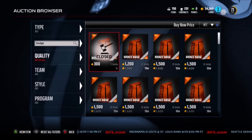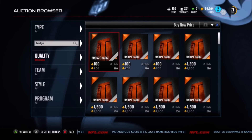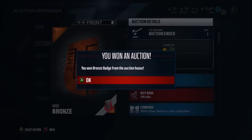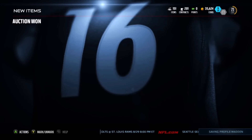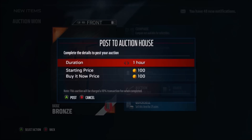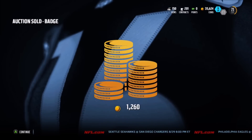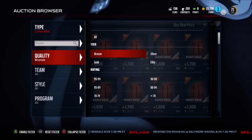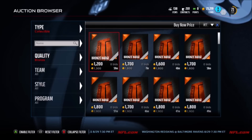You can make anywhere from maybe 300 coins all the way up to 2,000 coins on each one. I've sniped a bunch of them for 100 coins — people just throw these up because they're bronze badges, they don't really think much of it. Especially if they're used to Madden 15 when the bronze badge prices completely dropped — they're just thinking 'hey, I'll put this up really cheap, hopefully it'll sell.'